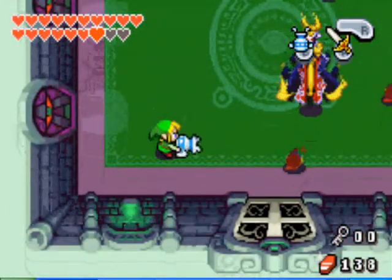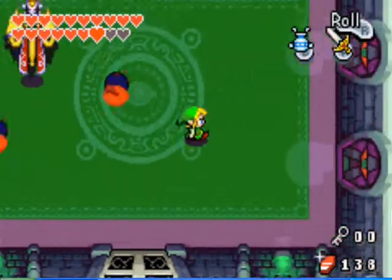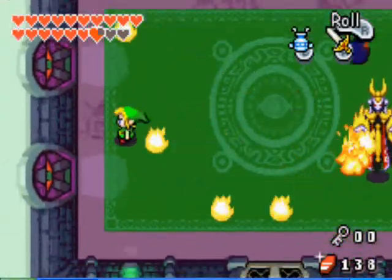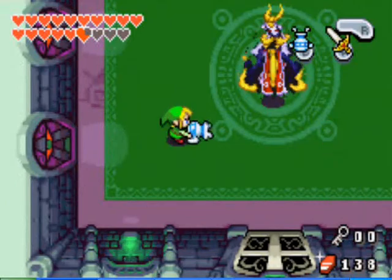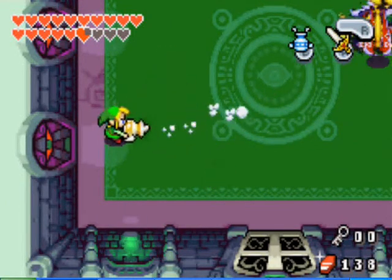The third time, they'll all have little energy things around him. You won't be able to hit him with these — you just pull them off with the Gust Jar. When he uses his laser beam attack, it's much easier to hit his eyes, because they move to the side and they're standing right there for you. Just like that. Get the last one off of him.